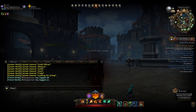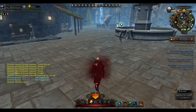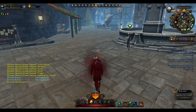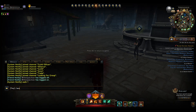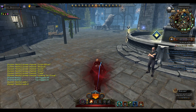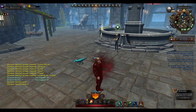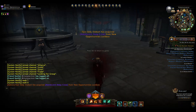A few others I sometimes use: if I want to walk I press slash walk 1 and instead of running you'll notice I slowly walk. I use this in some quests where you need to follow someone — the walk is helpful there. To remove it again you go slash walk 0 and you'll be back to running.